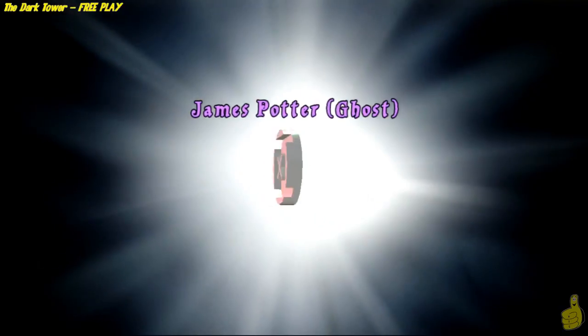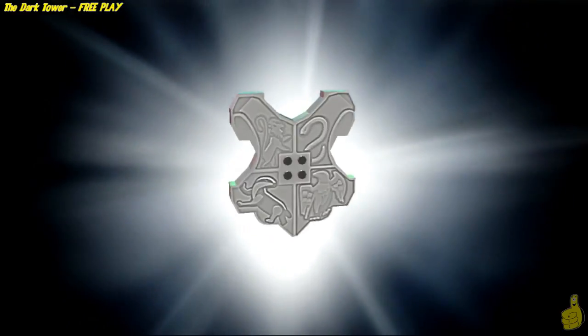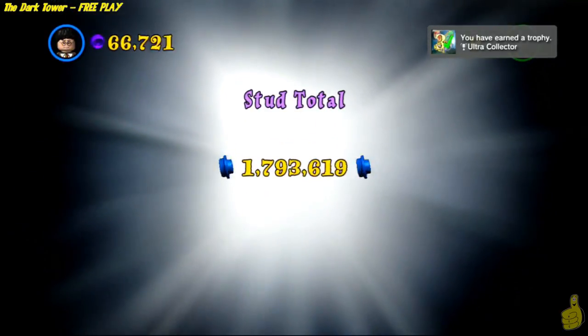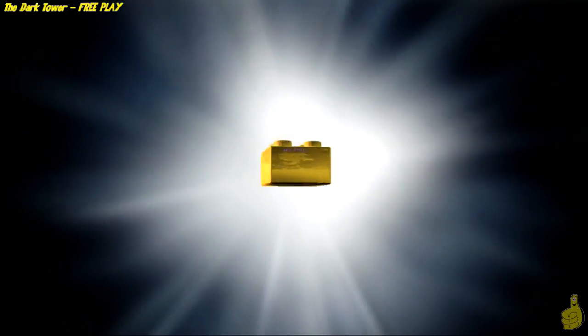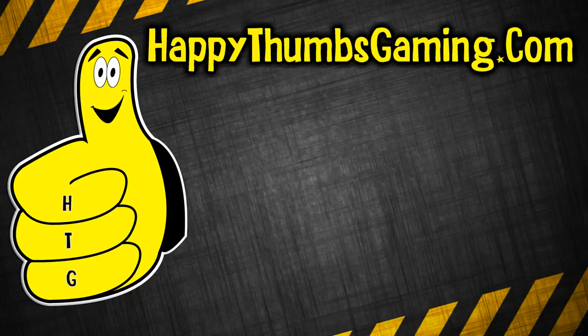Three hearts now gone. And speaking of three, we got three character tokens right here — one, two, three. And Sirius Black! We got one, two, three, four house crests to complete yet another emblem. We did get the true wizard status quite early. Ultra Collector — that's actually for getting 18 total house crest emblems. We got that Student in Peril, and we'll get rewarded with three gold bricks for completing the rest of the tasks in this level. That exit level sign means that's the end of LEGO Harry Potter years one through four, level 18, The Dark Tower — free play!